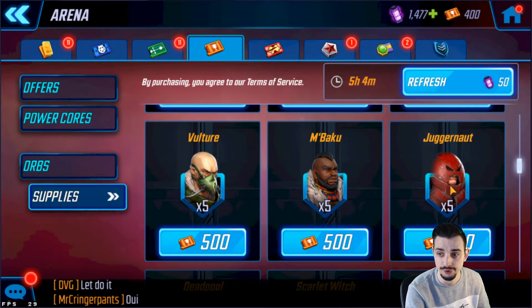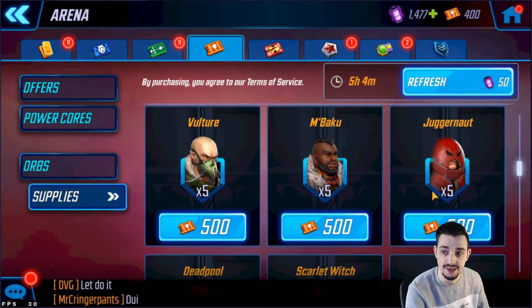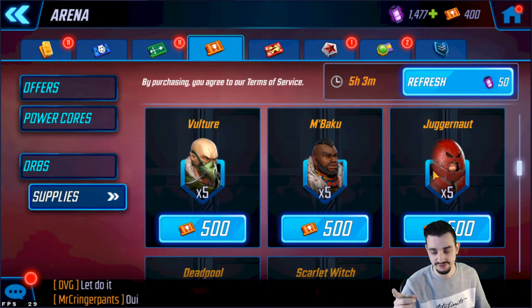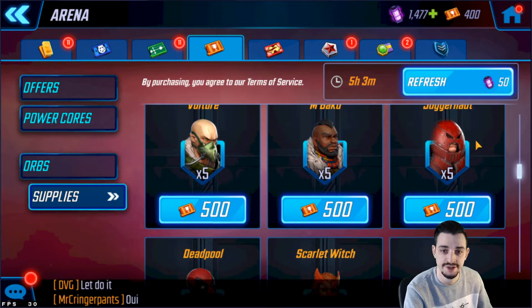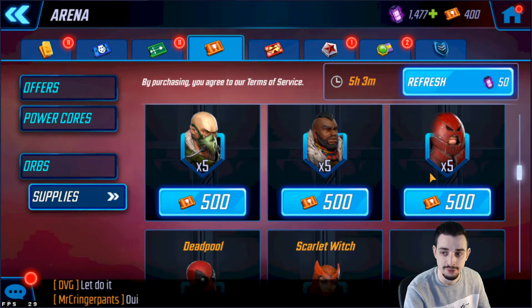Juggernaut is also part of Brotherhood 2.0 — you can farm him for unlocking Magneto as well. He's also nice to have for unlocking the Hela node because you need Mystic Villain controllers for it. The Hela node is Villains 7-6, which is pretty late, so unless you're working towards Magneto or Hela right now, I wouldn't really recommend getting Juggernaut.